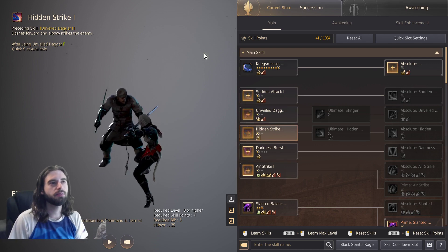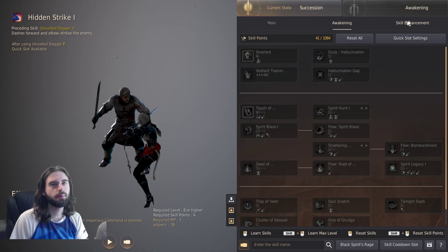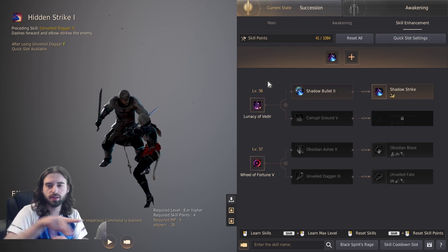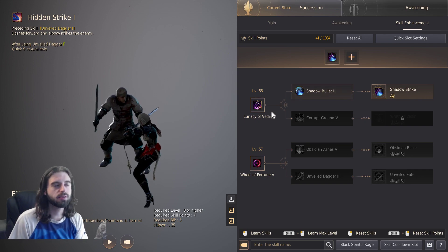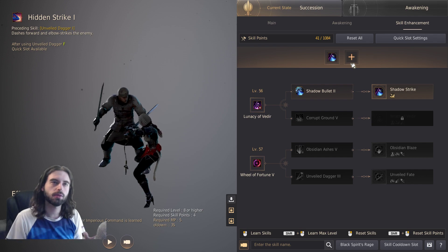You just have to know that if you get Unveiled Dagger, you have to get Hidden Strike too because that's the skill that follows it — doesn't make any sense whatsoever. A quick overview of this menu: you've got Current State, Succession, and Awakening — don't even bother with that. Then you have your Main Skill tab, Awakening Skill tab, and Skill Enhancement tab. The Skill Enhancement tab is the Rebomb skills — the two combined skills at the bottom for your pre-awakened version. It's not too different, just in a completely different location.